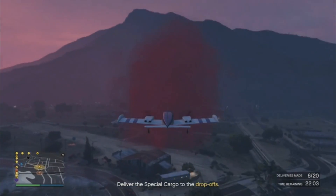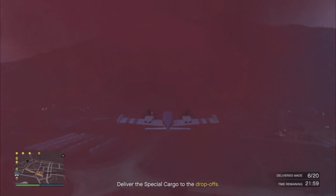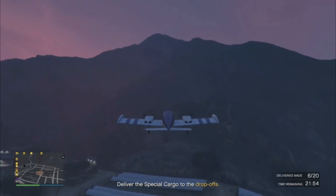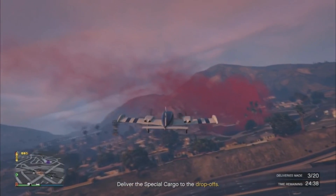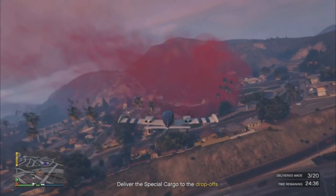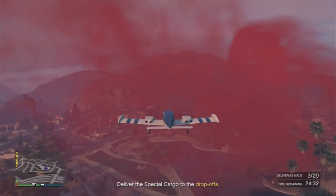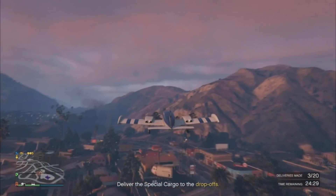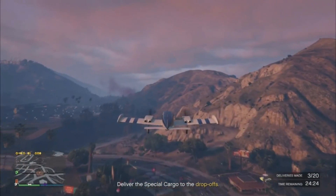Normally when you're doing a drop like this you've got little flares that let you know where to drop the packages, and that's also a yellow dot on your map. But the second thing we noticed was there were flares on the actual city but there was no yellow waypoint on the map. I don't know if that was because Rocket already made a delivery, but normally when you make a delivery the flare goes out and the waypoint disappears on the map.